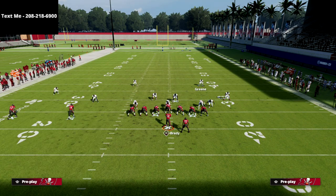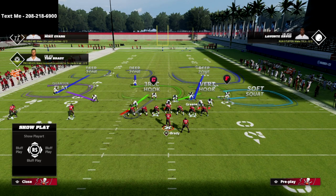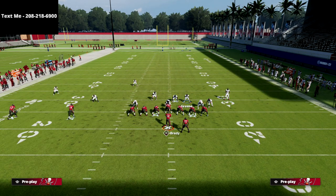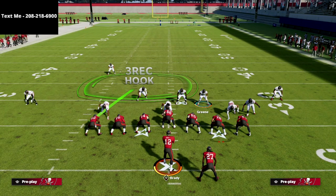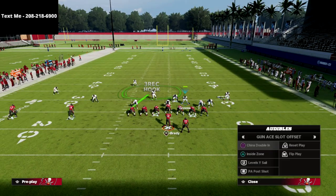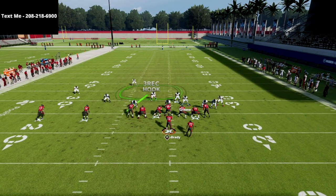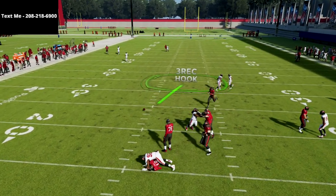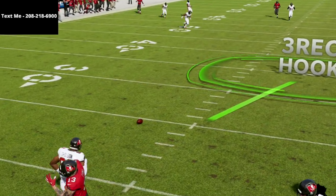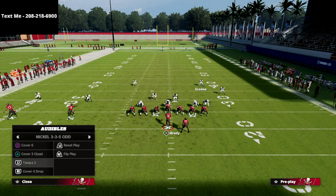The other thing you can do is man up that linebacker on that tight end — this will basically completely take away the corner route. You're not going to be able to beat that unless you have route tech on the tight end. Let's go back to China Double In, streak circle, and take a look. They're so long-developing that defenders often catch up and take it away.